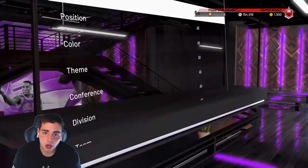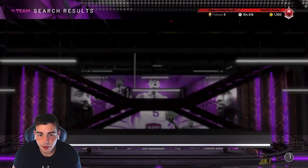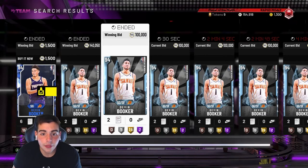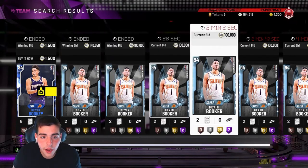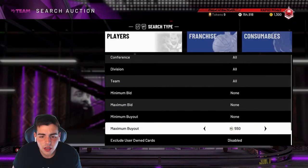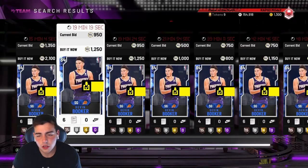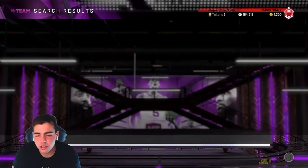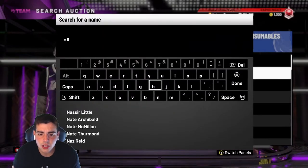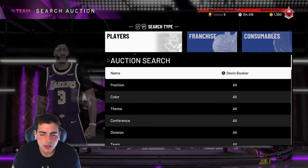Right now if you buy these cards — Booker, Russell — you're crazy in my opinion. If you do the set you're crazy. Wait a second, is he a snipe at 100K? I'm confused because I just saw him sell for 140K. Did you guys just see that? One just bid out for 100K but then another bid out for 140K — so that's interesting. Why is someone at 100K?